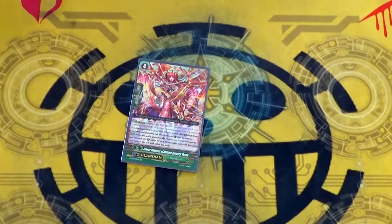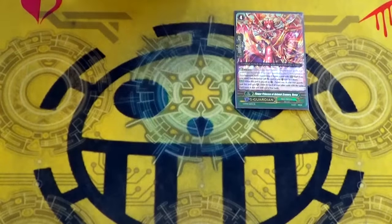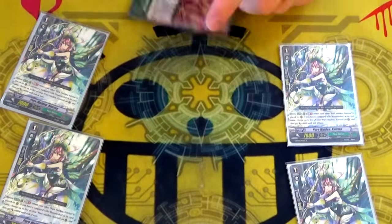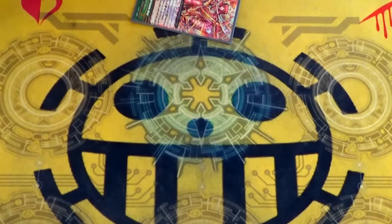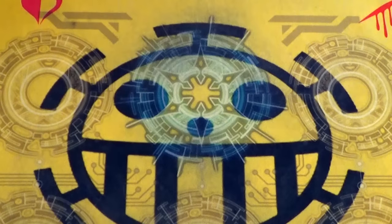Running one copy of Flower Princess of Autumn's Scenery Verna, which is another nice card. When you guard, pick a rearguard — for each other copy of that rearguard, she gains 5k. So basically, if your field has four copies of Katrina and you G-guard, pick Katrina — 5, 10, 15 — it's a 30k G-guard. It's honestly a lot better because you don't have to discard it and it can get even bigger.